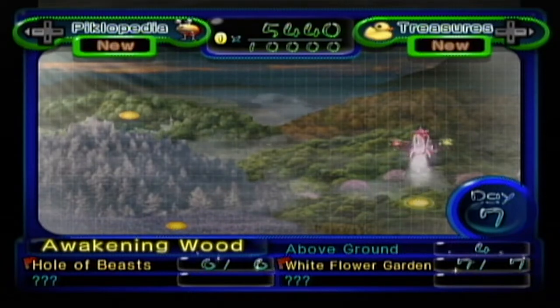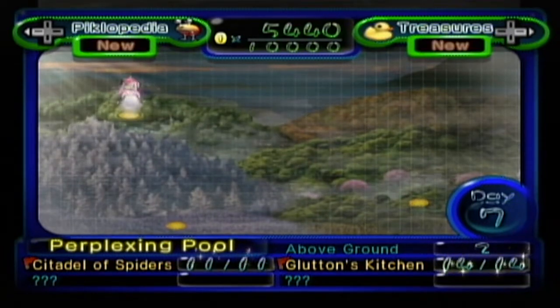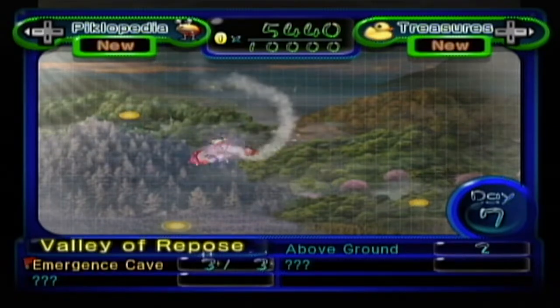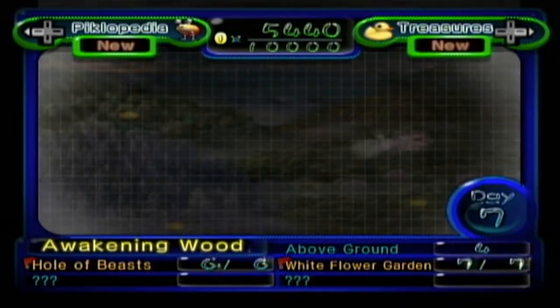Hey everybody, this is the Last of the GameCube. Welcome back to more Pikmin 2. In the last episode, we completed Glutton's Kitchen and got half of a purple potion at the end of the day. And in this episode, we are going to be returning back to the Awakening Wood, hopefully getting a couple of above-ground treasures.